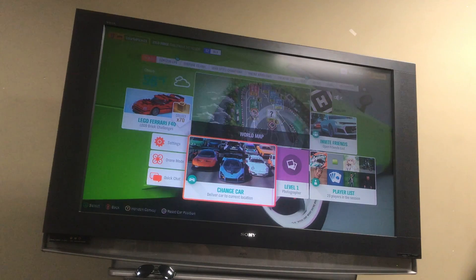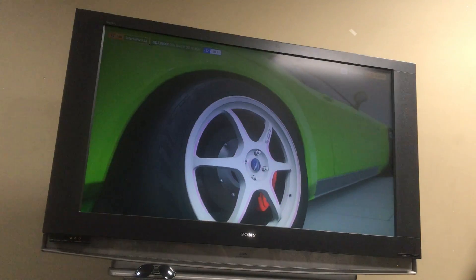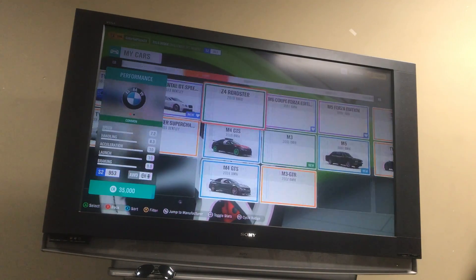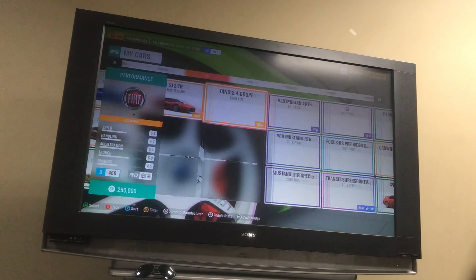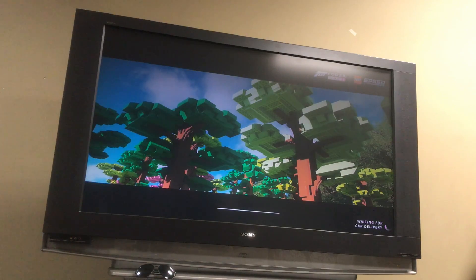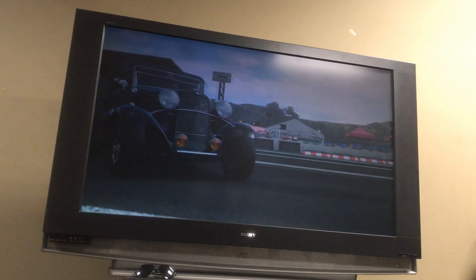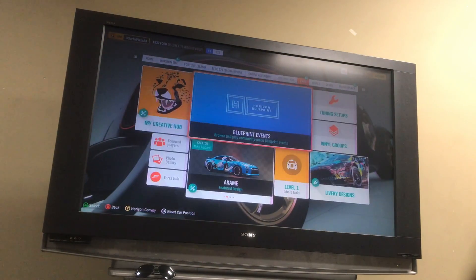Next up we're going to have the deluxe five-window coupe. This is slow when you first get it, but use my tune — Colorful Pizza — and add me as a friend. Let's go ahead and look at this thing. It is a 1989 model and it's crazy.